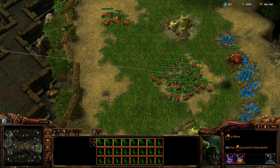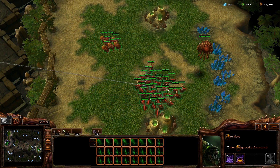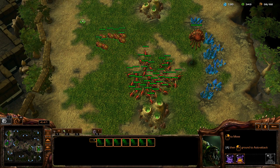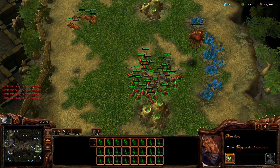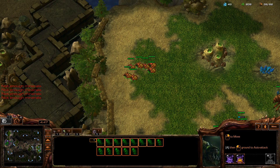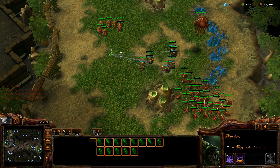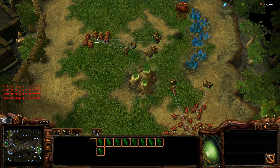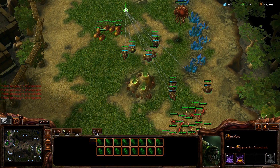But what if you could instead just hotkey your banelings and then do ALT 2 to put them in the second hotkey group. So if you do this, and then select this, ALT shift 2 — and then there's all your banelings. ALT shift 2, there's all your banelings.